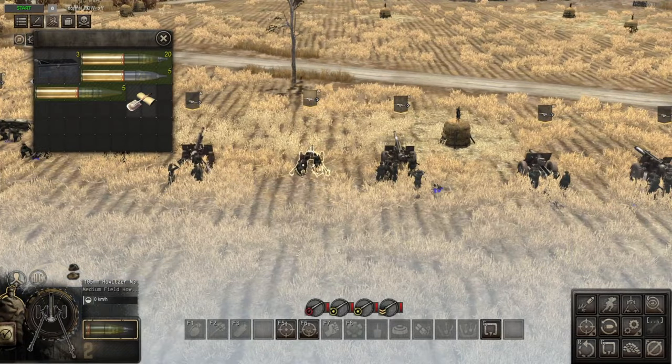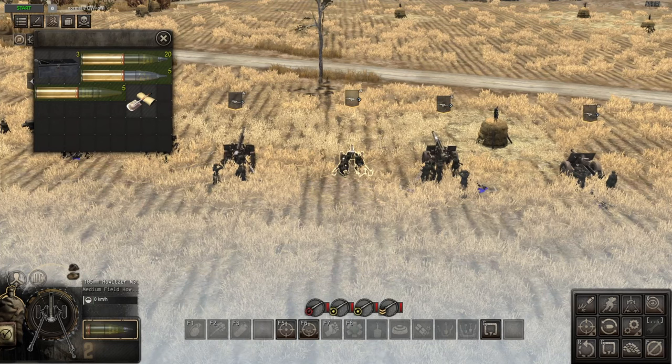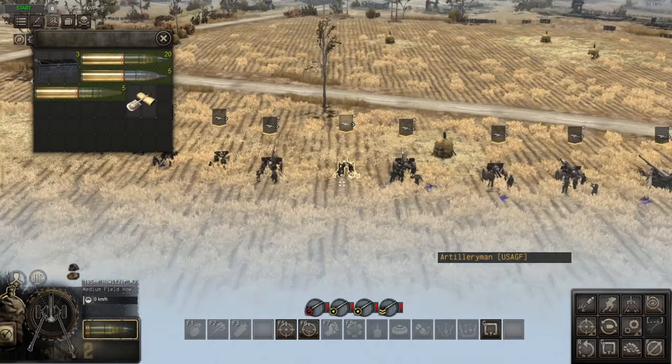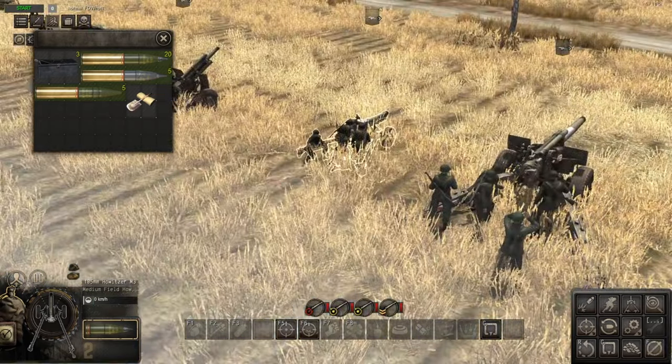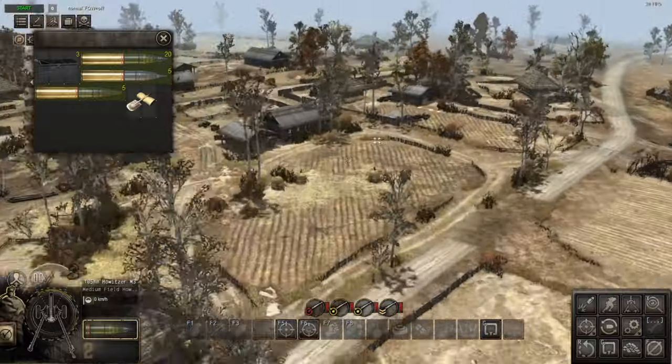Moving on, we have the 105mm M3 howitzer. This one is slightly quicker to reload at 15.6 seconds — though that difference could just be my stopwatch reaction time. It also comes with 20 HE, 5 smoke, and 5 HEAT shells. It doesn't have a gun shield, so watch out for that. Its range is 314 meters — less than the M2A1.